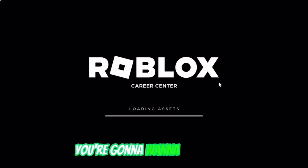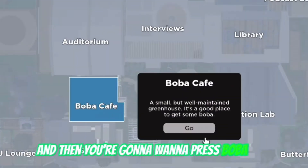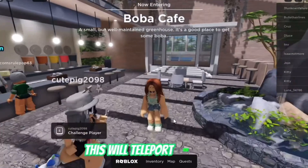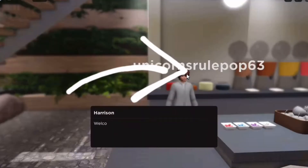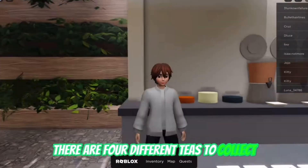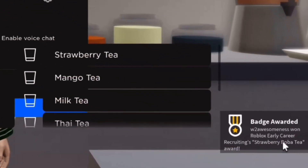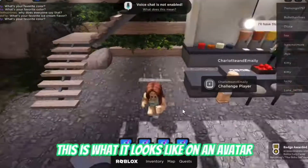The next game is called Roblox Career Center. Once you join, press Map at the bottom of your screen and then press Boba Cafe — this will teleport you there. Walk up to the barista and interact, then click on a Boba tee. There are four different tees to collect, and when he serves each of them to you, you will get a badge. To collect all of them, it only takes about two minutes.